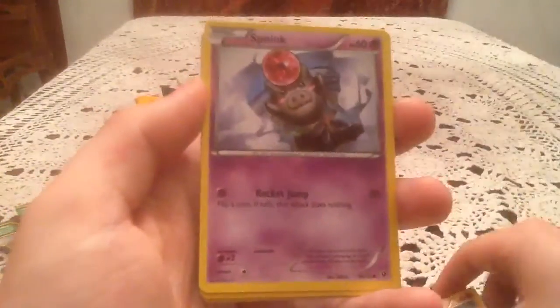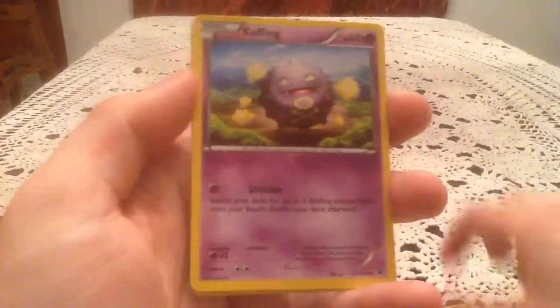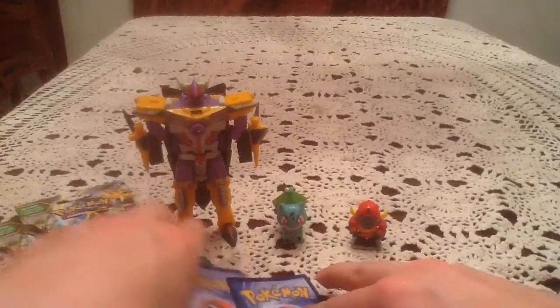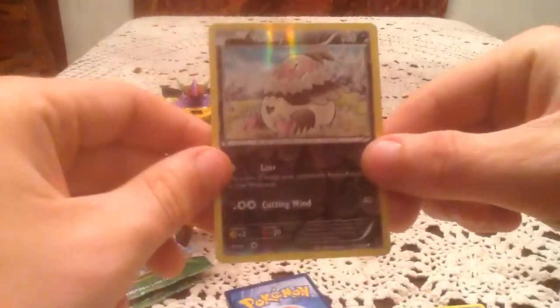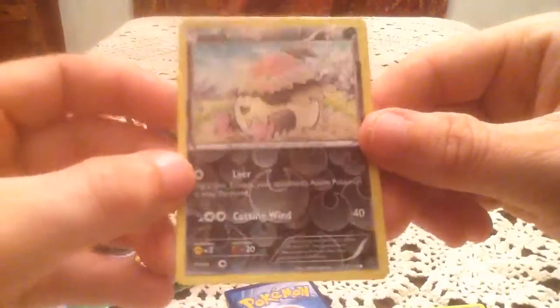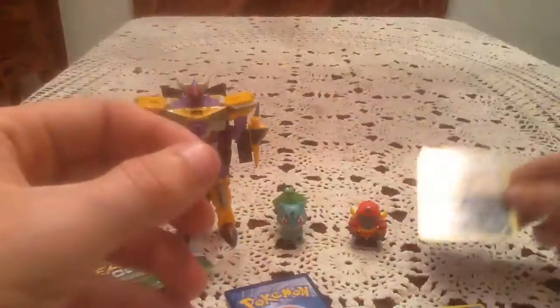We have a Diglett, Spoink, Koffing, Volibear, Riolu, Energy Pouch, Worm-A-Damned Plant Cloak, and Scorched Earth. Reverse holo is Volibear, so that is a common 57. I'm missing that one, so we got at least one new reverse, which is awesome.